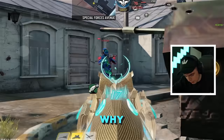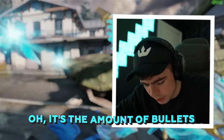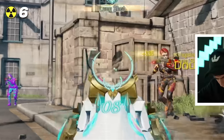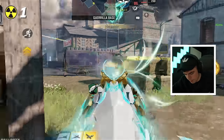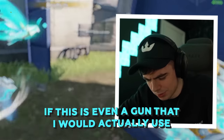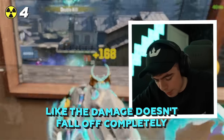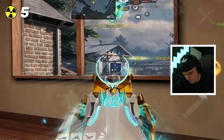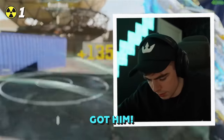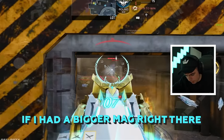Does anyone know why there's a 30 on my iron sight? Oh, it's the amount of bullets — that's sick. I haven't quite decided just yet if this is even a gun that I would actually use. At least it kills long range — the damage doesn't fall off completely. I say it doesn't fall off completely, but it's hitting for nine. Got him. If I had a bigger mag right there, that would have been a jisser.